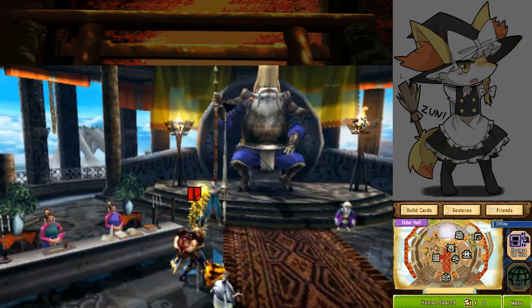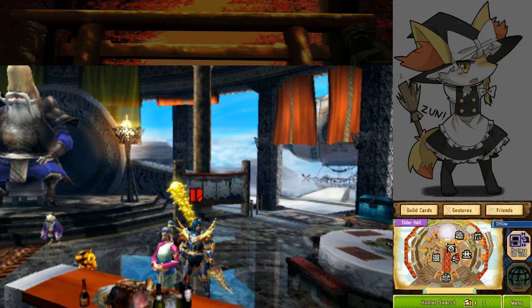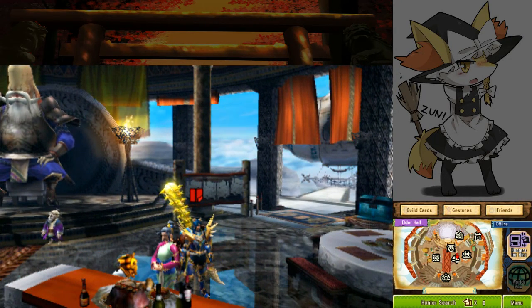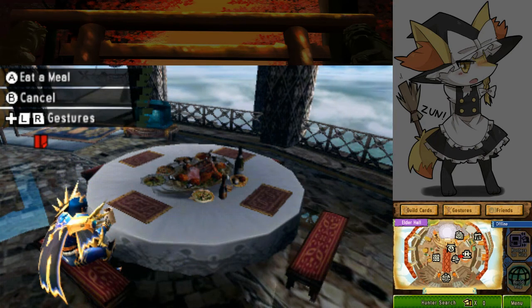Sword and shield works because of the layout of the zones — you can still get jump attacks fairly easily. But it's much quicker to do with the insect glaive, and that is how we are going to set ourselves up here.